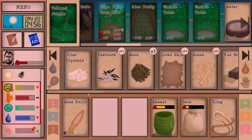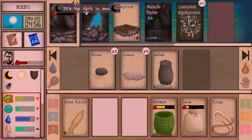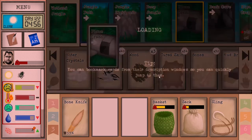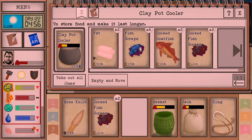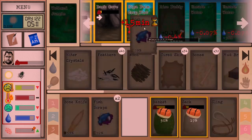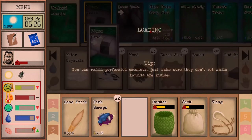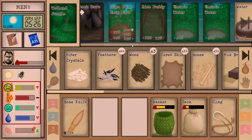Oh no. Do we have any fertilizer? Not any that I want to use. Oh, I could use the fish scraps because our tree is not looking so great at the moment. We did get quite a lot of rain — we might have to plant a new one. If it goes bad, it goes bad — we'd have to go to the volcano to actually save it.